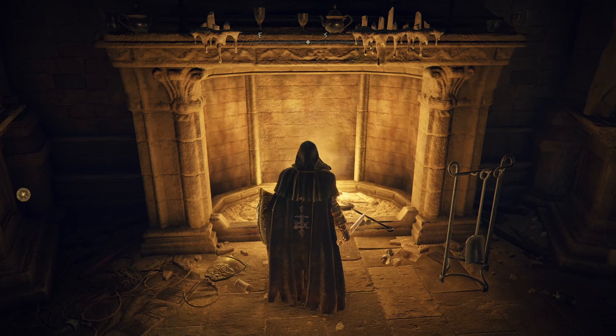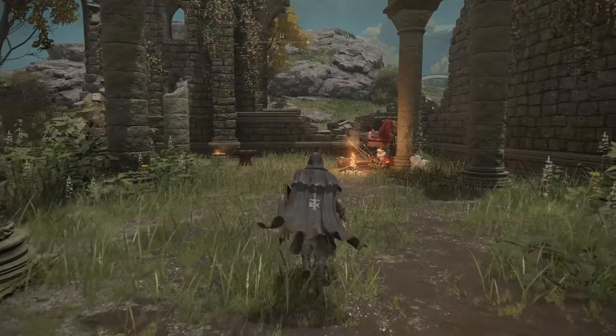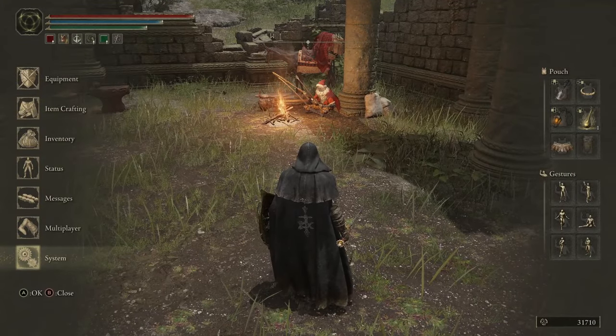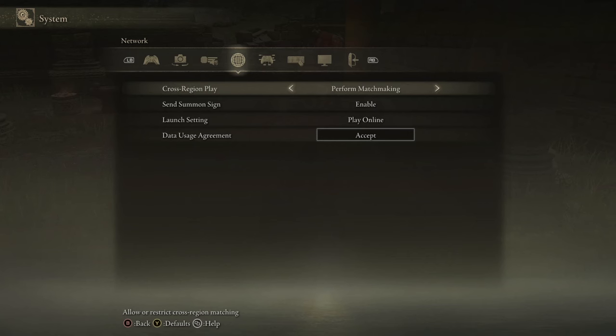You need to understand there are a few different types of multiplayer: summoning friends, summoning strangers, summoning allies, invaders, and so on. The first thing you want to check if you're not connecting to people in multiplayer is your settings. Under system, go to the globe — the network globe. I don't have trouble playing any form of multiplayer, whether it's strangers, friends, PVP, or cooperative. And these are the settings that I have.